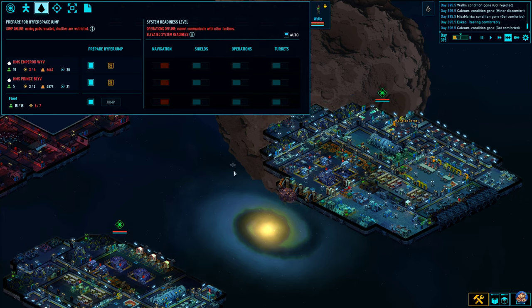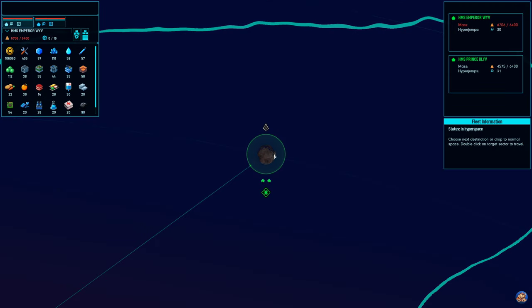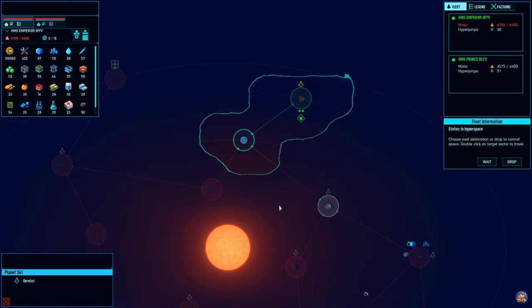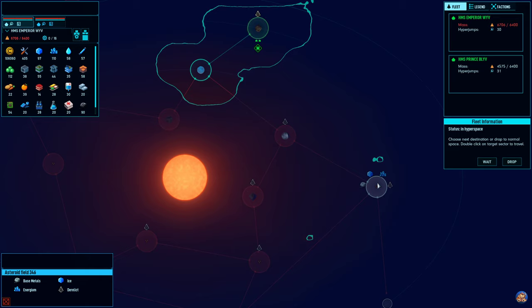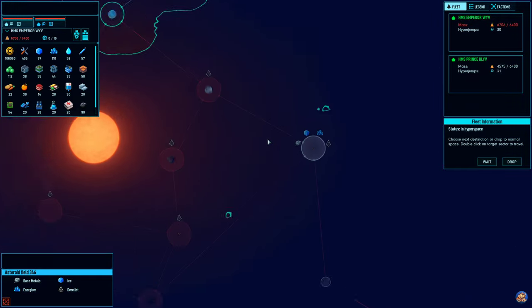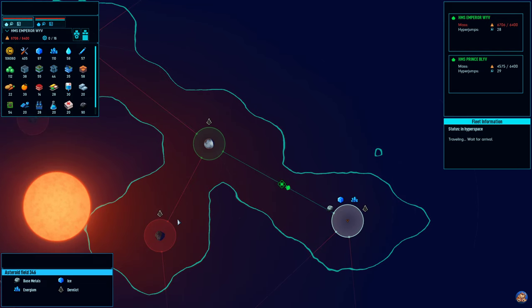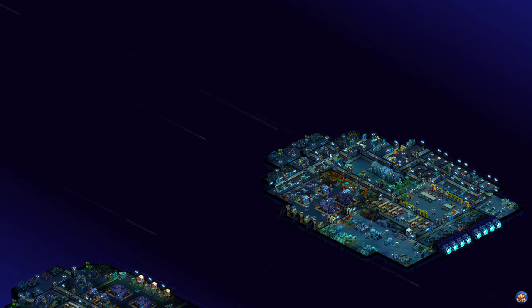Maybe speed things up a little bit. There we go. So we are in system 304, planet 349. That's 341 - we've done that. 338, we have done. 343, we have done. This is 346 and we haven't done that, so that's where we'll go. We have done 338. So 346 is the final one in system 13 before moving on to system 14.